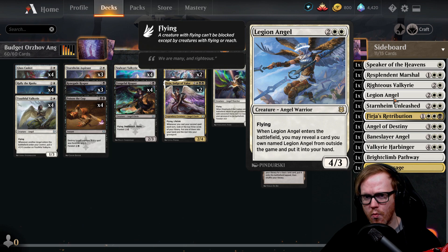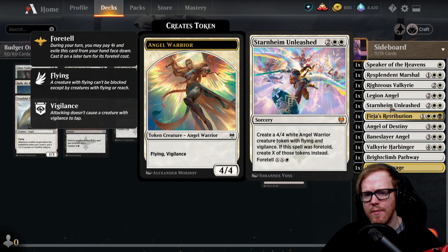Linvala, Keeper of Silence is a four-mana four-three from Zendikar. I'd run it as a one-of in the main deck with the others in the sideboard — a good way to maintain tempo if you're drawing into lands. Starnheim Unleashed for four mana produces a four-four white angel token with flying and vigilance, but its foretell ability is what makes it great. With enough mana you can foretell it and then pay five mana for two tokens, seven for three, and so on.